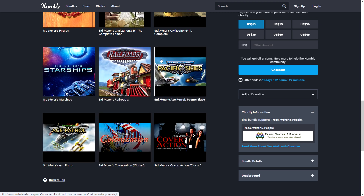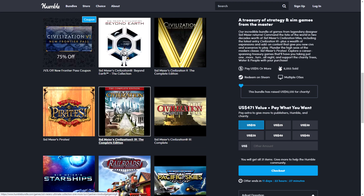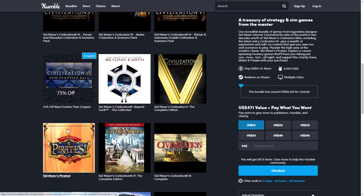We have some of the older classic games here — Railroads, Covert Action — these are very old games. I've played Railroads. Then we have Civilization 3 Complete, which I think is from 2001 or 2002, Civilization 4 Complete from 2005, and Pirates from 2004 — a very fun game that I've played recently as well.